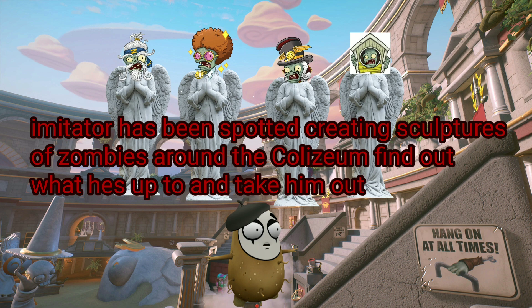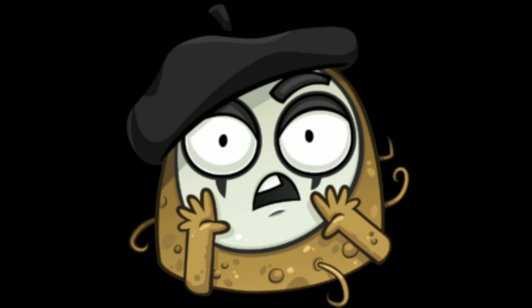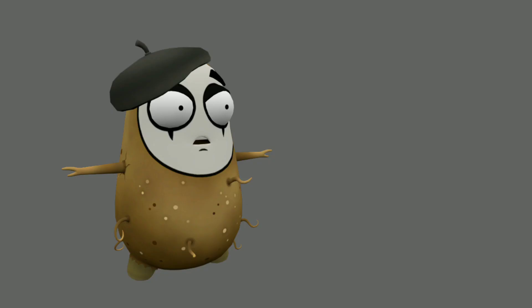Find out what he's up to and take him out. The bait this time would be butter — normal butter for normal difficulty, salted for hard, and very salted for crazy. After you defeat all the Colonel Corns — because Colonel Corn uses butter — Imitator will spawn.